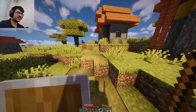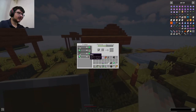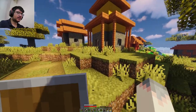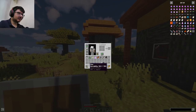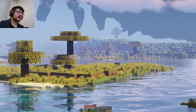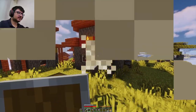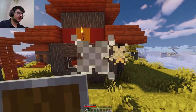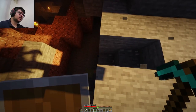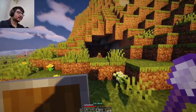I got three emeralds from that trade. Now we have almost two stacks of arrows. Let me try the auto bow — there are no sunlight zombies in the vicinity right now. Oh wait, there is a sunlight zombie over here. Let me free that zombie and try the weapon.